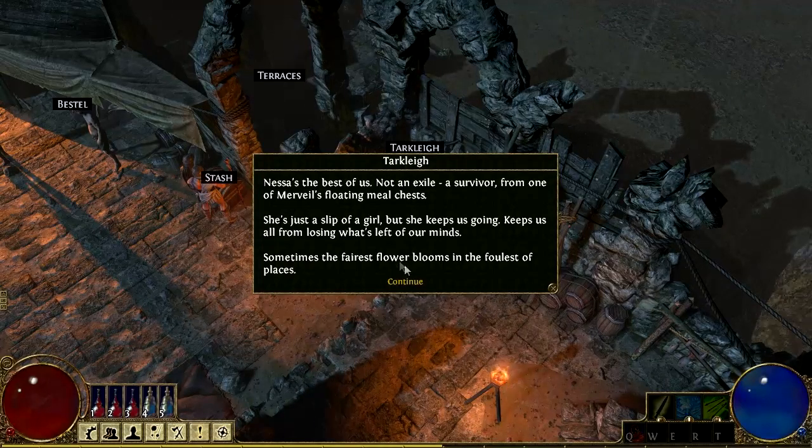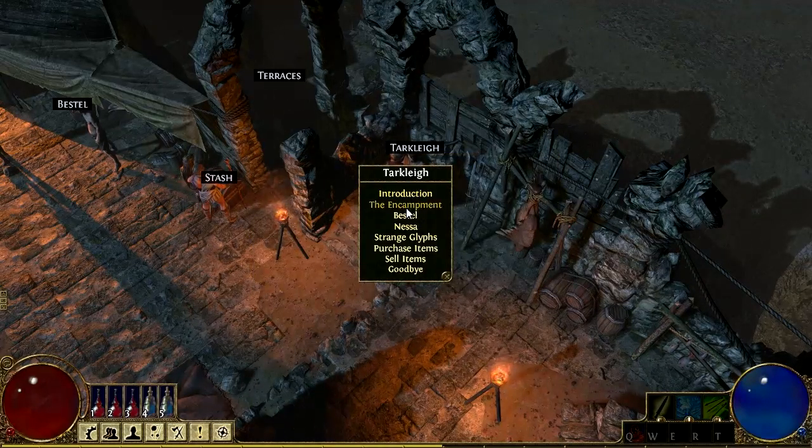What's Moorvale? We'll get to that later. Strange glyphs — oh, that's the placeholder quest text.